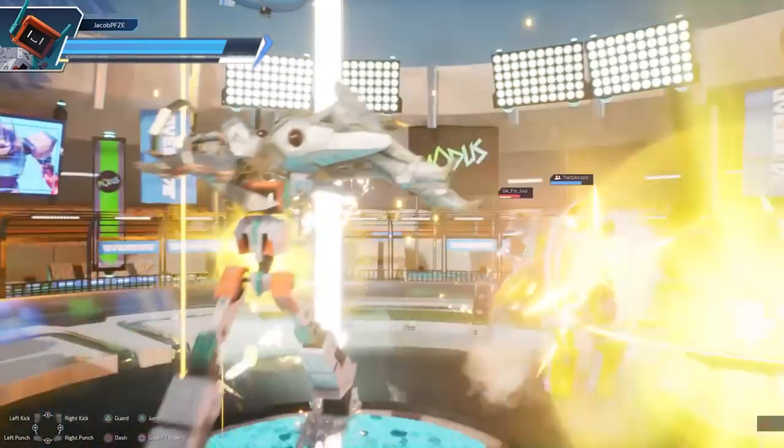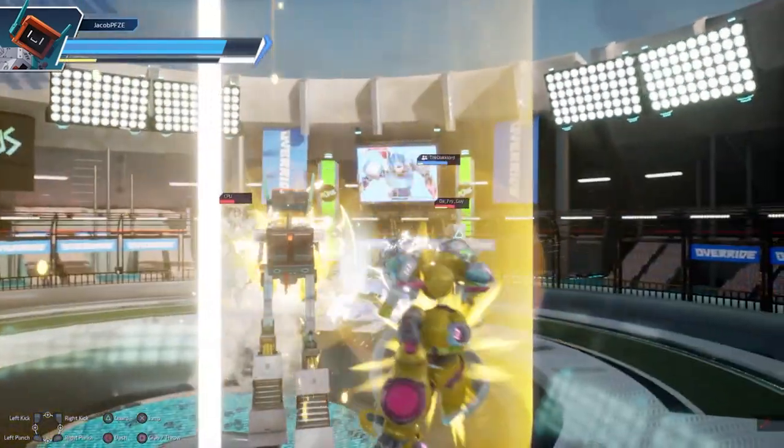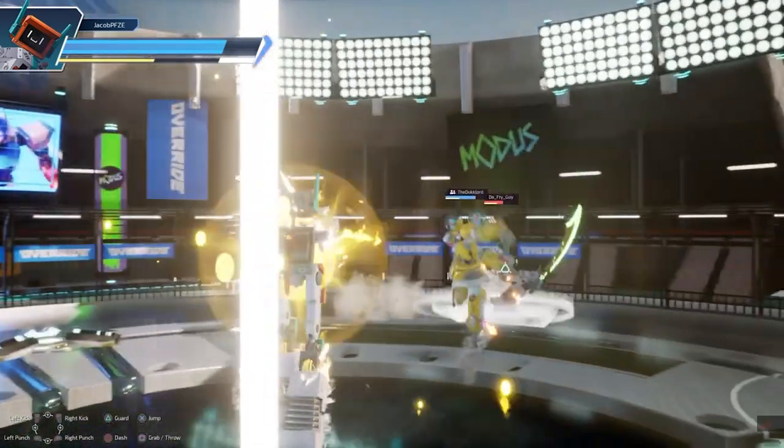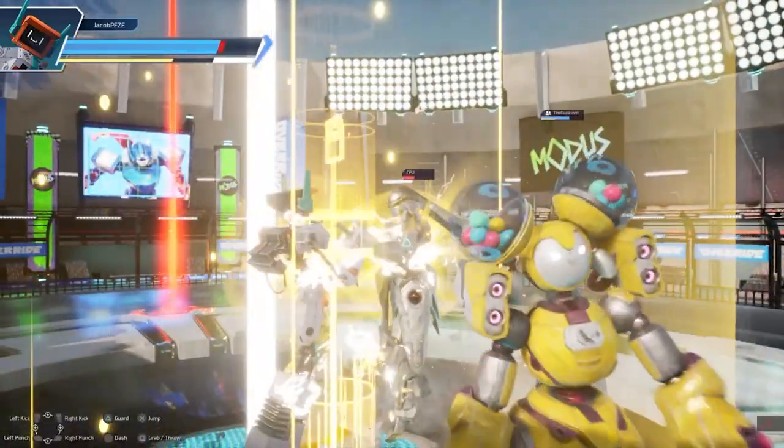Finally, you have a special meter, which charges by standing within small golden fields. These specials don't do much damage, but can relatively easily be blocked, and the charge required to use them is rather large. In an interesting twist, the gauge needed actually goes down alongside your health.